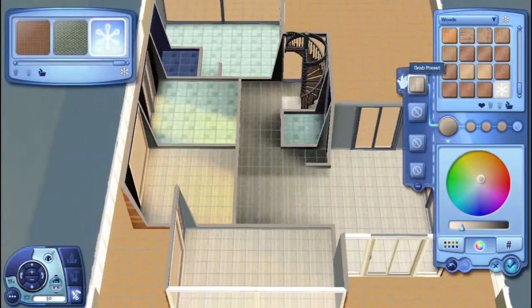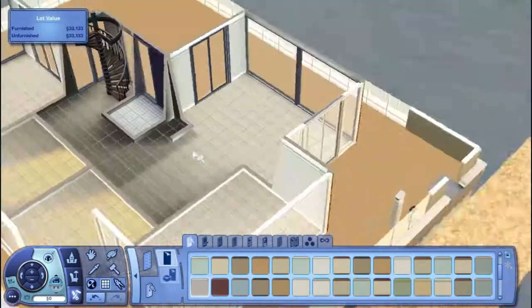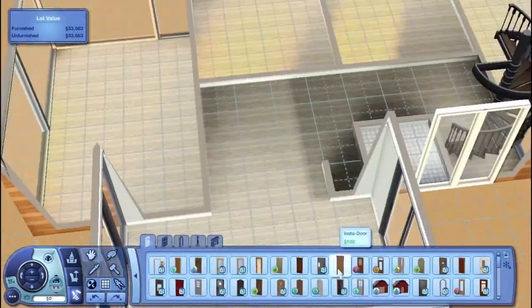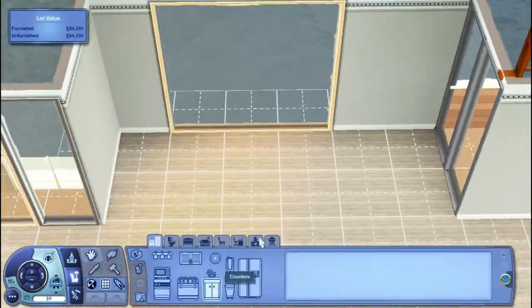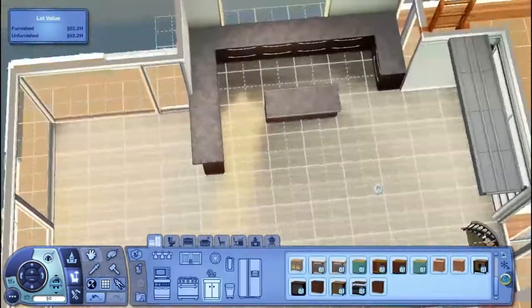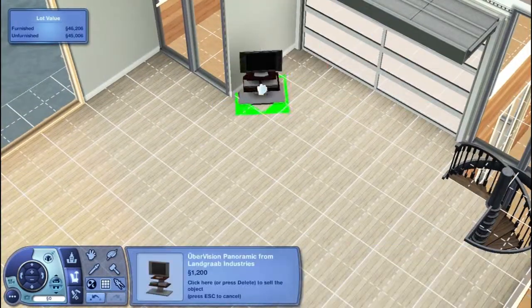One thing I have to say about this house is it doesn't actually have a proper shower or bath. It's got a proper toilet and sink, but for the shower and bath, just because it was kind of a small space to work with, I just used all-in-one bathrooms. Since this is a houseboat, you will need Island Paradise anyway, so I thought that was all good.